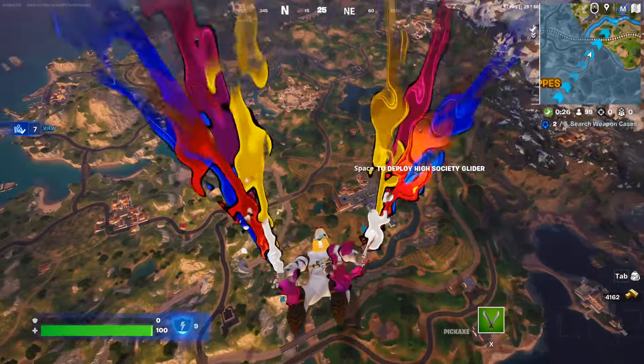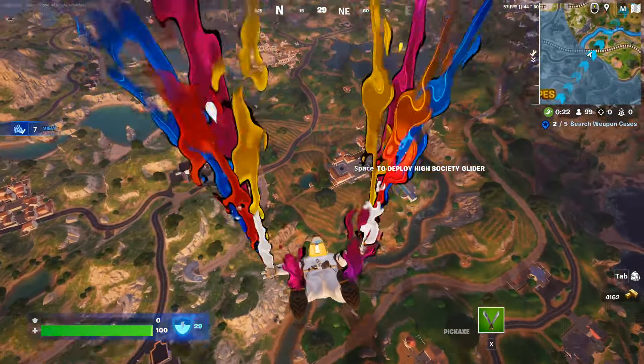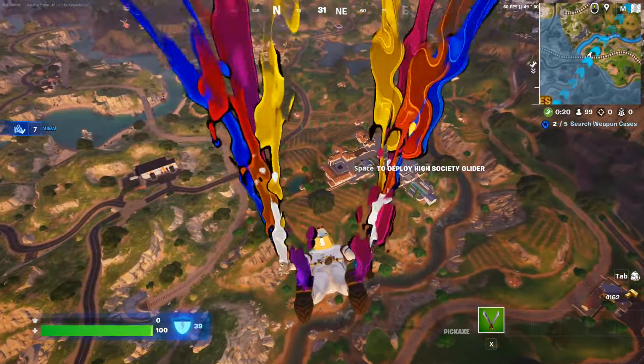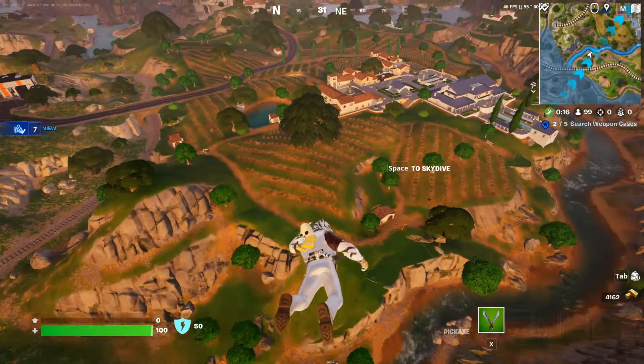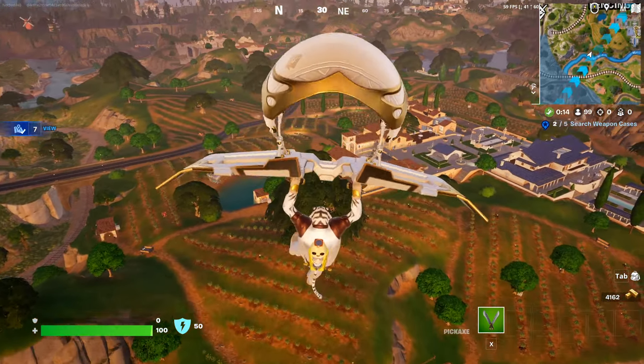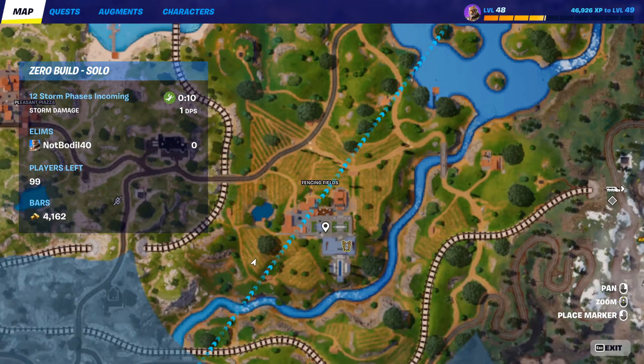Hey, what's going on guys? Today I'm going to show you the best location for travel distance in an SUV and the one and only location that guarantees you get an SUV. There are three spawn points here and one of them is 100% guaranteed — and you might have guessed it — it's going to be in Fencing Fields.